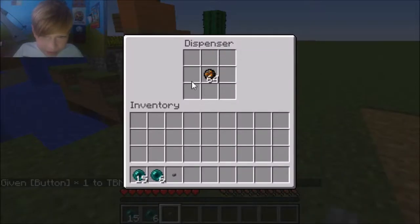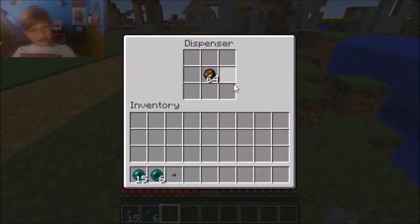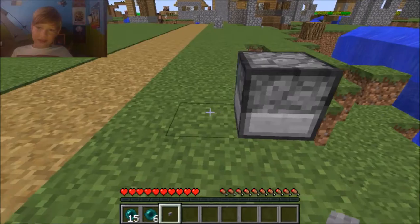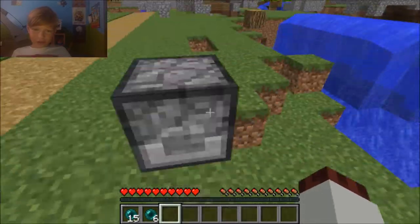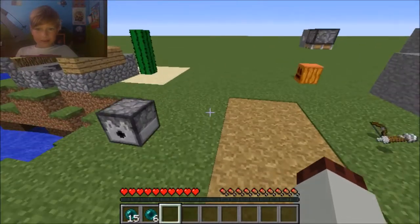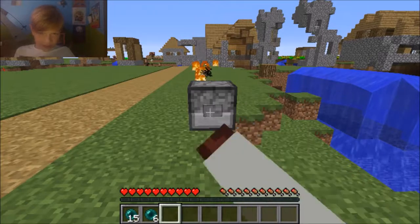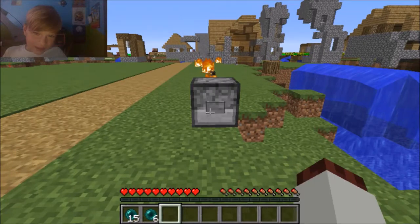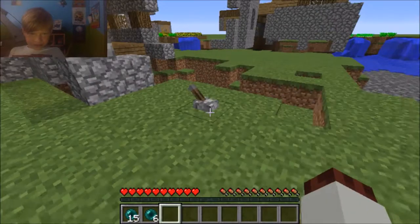This dispenser has 64 fire charges in it. If you want to place a button on it, you normally can't because it'll open the dispenser's inventory, but if you go underneath and right-click, the button goes on. Then you press it and it shoots fire. Now I'm just gonna keep spamming it — boom, the world's on fire! Sorry about that, everything's on fire. Put it out before a villager tries to attack me.